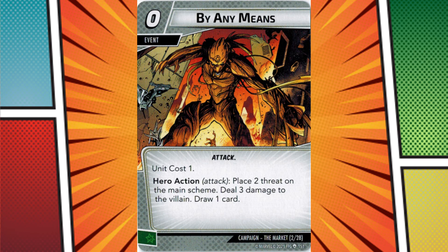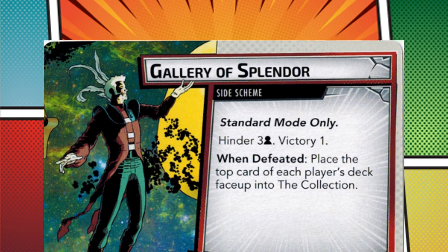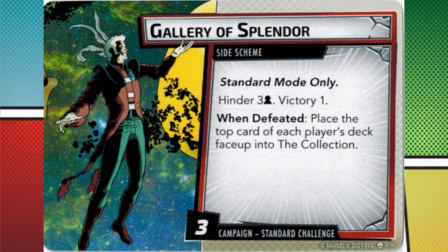I would trade those market cards for a sixth scenario in a heartbeat. On top of that, every campaign fight also uses a campaign-only side scheme with a massively inflated amount of threat on it. It really makes the whole campaign favor the justice aspect and is a giant middle finger if you aren't using it. That said, if you want a true challenge, the expert campaign will wreck you hard.